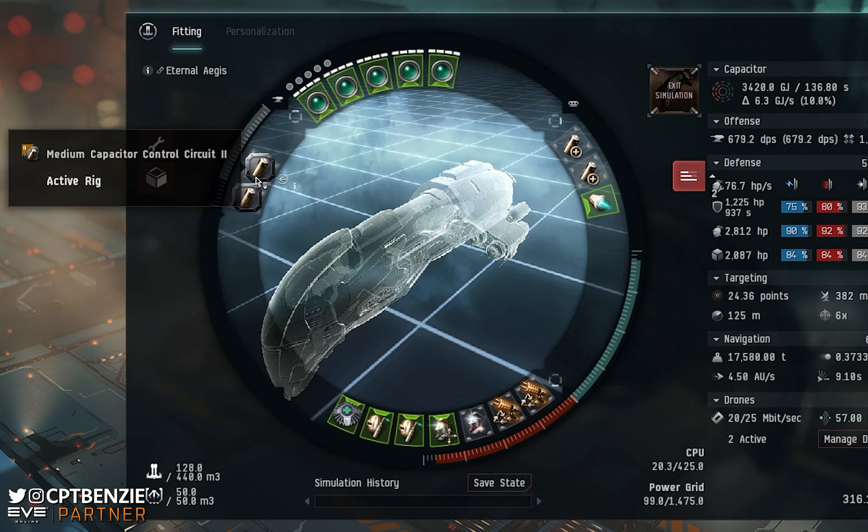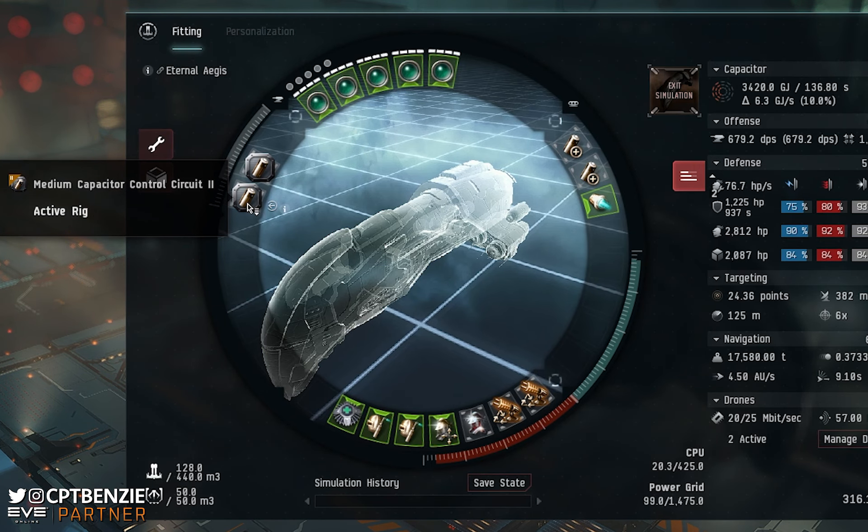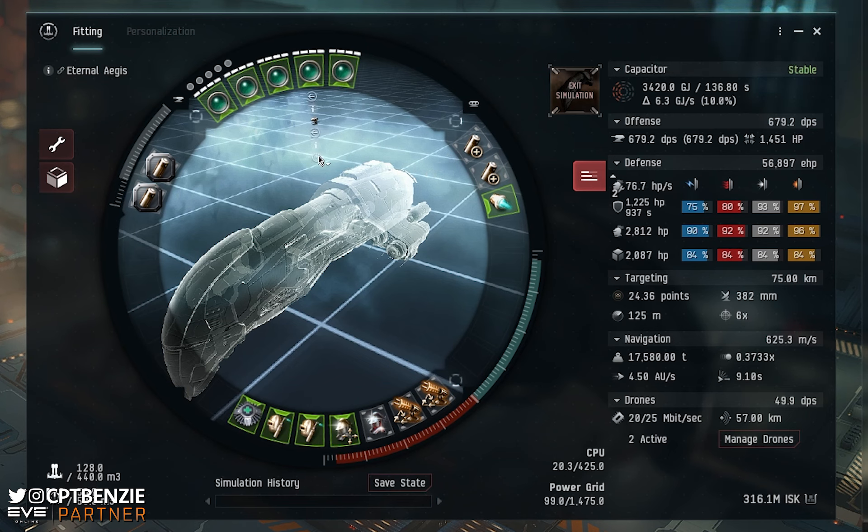For our rig slots, I've gone for Medium Capacitor Control Circuit IIs — just to push that capacitor stability right up. These are actually probably one of the more expensive parts of the fit, but they are very necessary. You need those Tech 2 versions or you will not be cap stable enough to survive neutralizing — the Aroos will absolutely wreck you. For blinging this fit, I would bling the armor repairers first and foremost. I'd actually keep this one fairly cheap overall, and it does remarkably well.